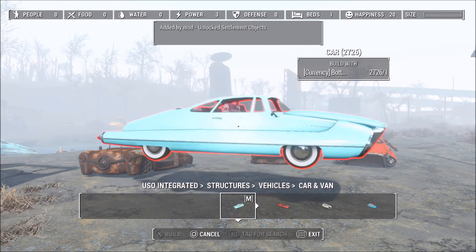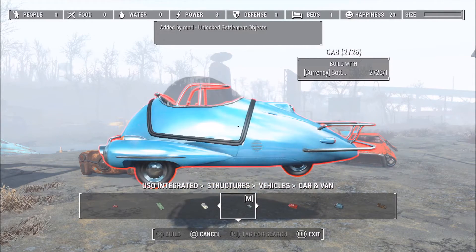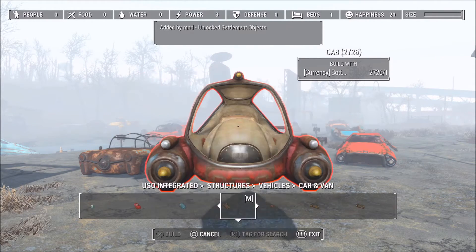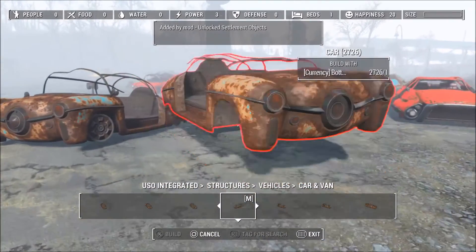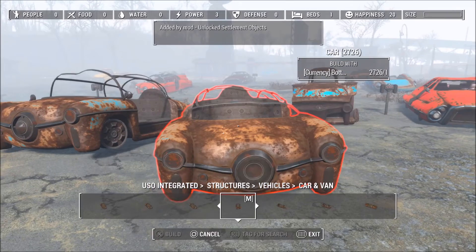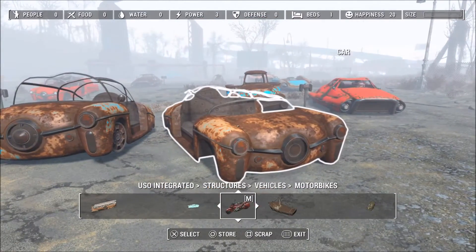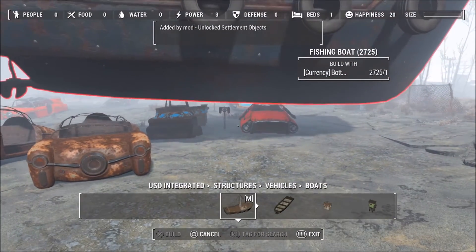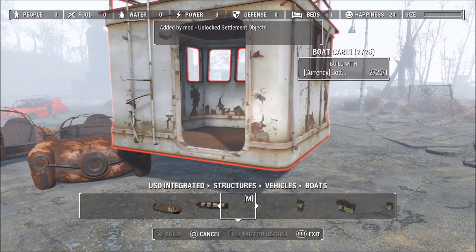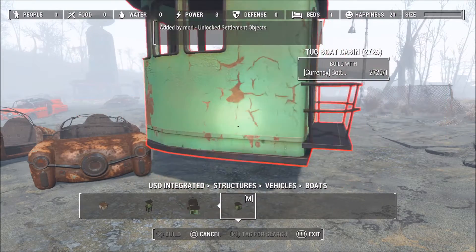This is the clean version — absolutely brilliant, to be honest. As you can see, if I dump this here it just matches in perfectly with everything else. There's also a boats tab with a fishing boat and a rowing boat. There's a cabin, crow's nest, and boat cabin.